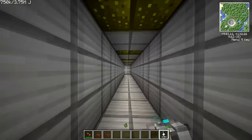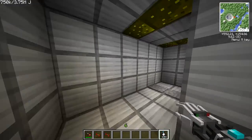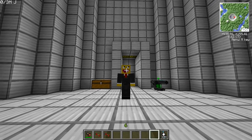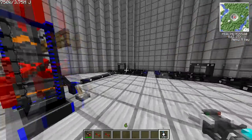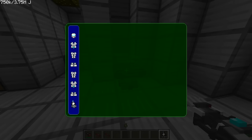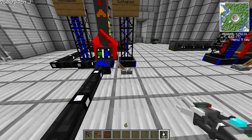You probably noticed I've got a new hand — it's not actually new, it's just like a weird metal thing that goes on your hand like this. It's pretty cool, it's called the power tool. You should put some modules and stuff in it from one of these things. Anyway, let's go test this bad boy out.